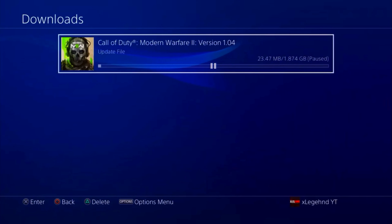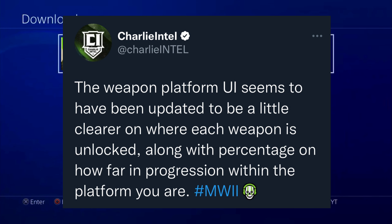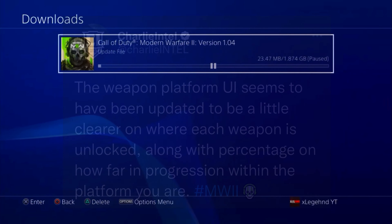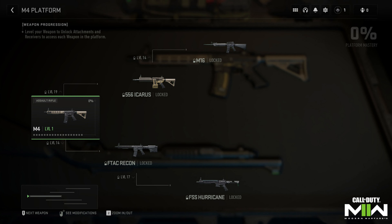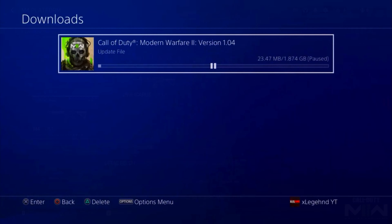Charlie Intel made a tweet saying the weapon platform UI seems to be updated to be a little clearer on where each weapon is unlocked, along with a percentage showing how far along you are in progression within the platform. Looking at this picture, they have completely redone the menu of Modern Warfare 2 as a whole — much better than what it was on the beta, with the percentage shown in the right-hand corner.